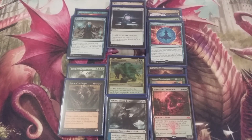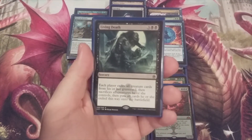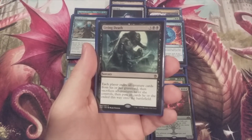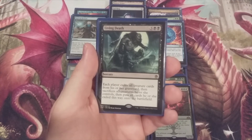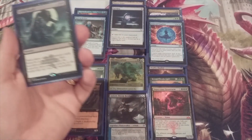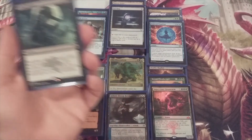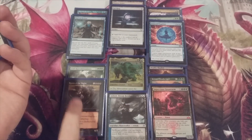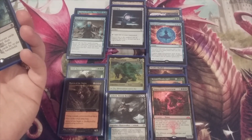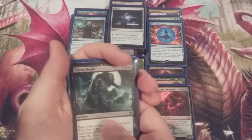The last four cards of this deck — having Ashiok here to exile our opponents' graveyards makes it easier to cast Living Death: three and double black, each player exiles all creature cards from their graveyard, then sacrifices all creatures they control, then puts all cards they exiled this way onto the battlefield. So if we're having trouble keeping a Mimeoplasm in play, we exile opponent graveyards with Ashiok, cast Living Death to put all our creatures into play, hold a Force of Negation to counter any sorcery-speed board wipe, move to our turn and win. Four copies of Living Death.